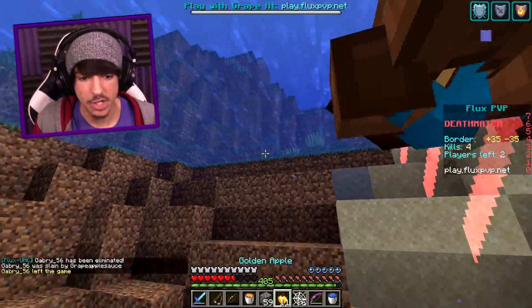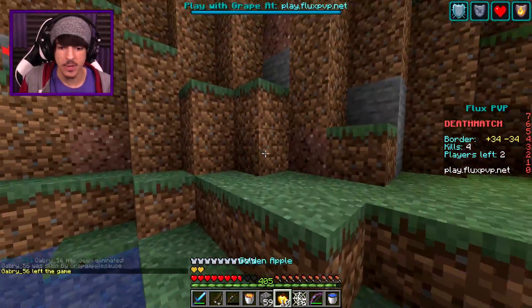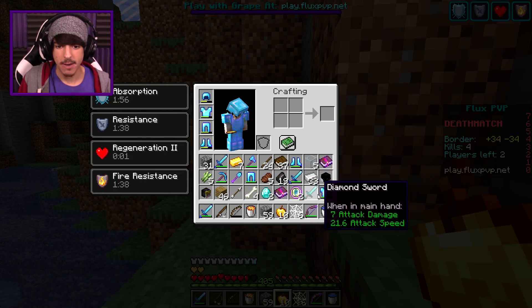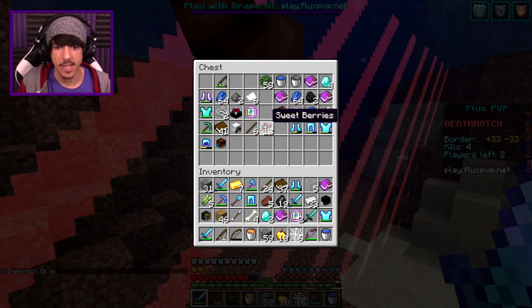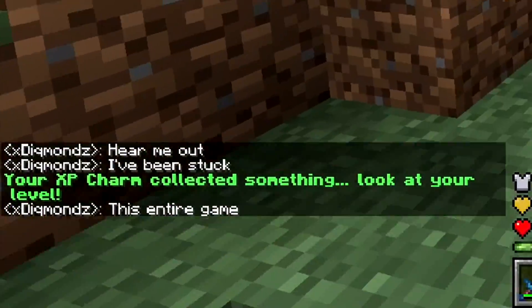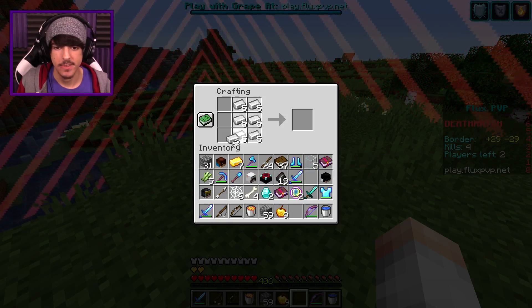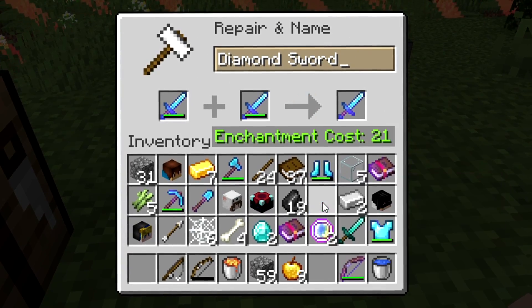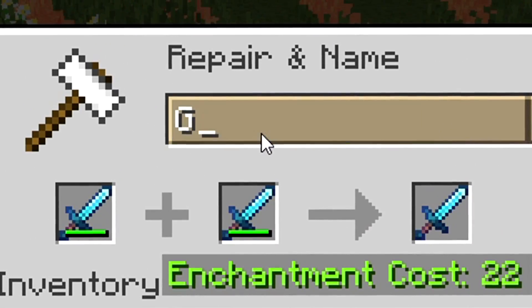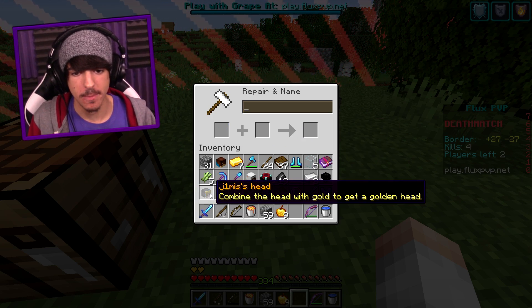GG bro. Wow, what a fight — he had a sharpness four sword. That's what it was, that's why he was doing so much damage. I knew he had a sharp four. And with that... tell me you have an anvil. Seriously, I've been stuck this entire game. I need to craft the sharpness five so you can wait a second. And here we go — we're going to craft the sharpness five. Coming right up, ladies and gentlemen. We have created a sharpness five sword. It is in my possession. The five of sharpness — oh my gosh, this is just too insane.